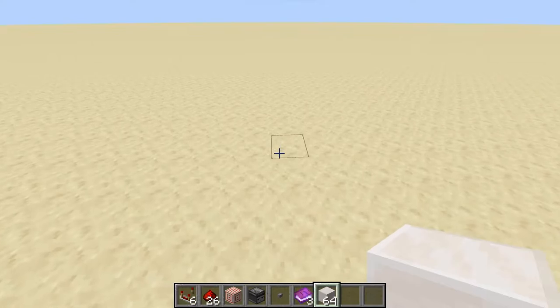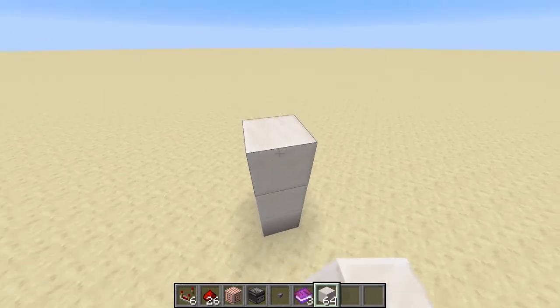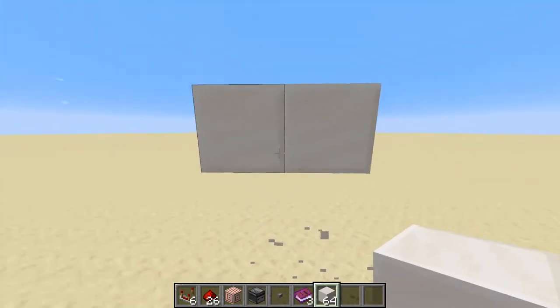Wherever you're going to have the floor of your doorway is going to need to be three blocks above the ground, or you're going to build your redstone three blocks into the ground. You're going to need about this much space right here.